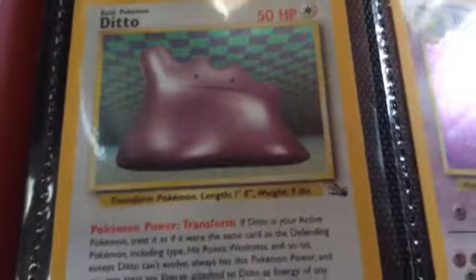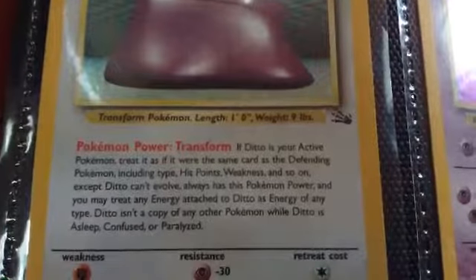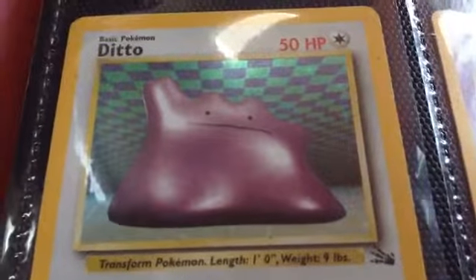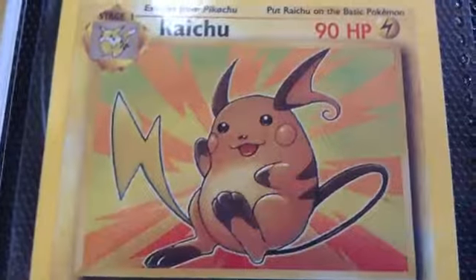And number 6 is this holo Ditto — if it'll focus soon. Aw, you don't need to freaking focus! Alright, focus. Now. Ditto. Hope you got that. Mewtwo — it's copying Mewtwo, anyways.